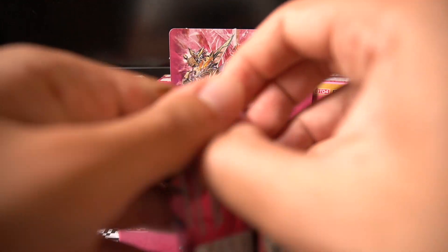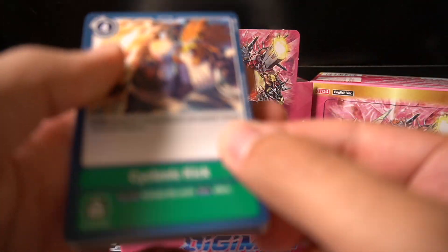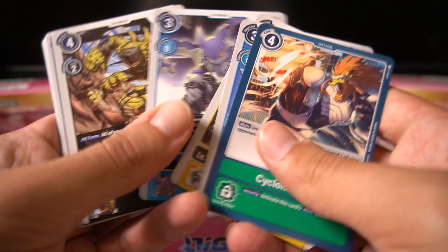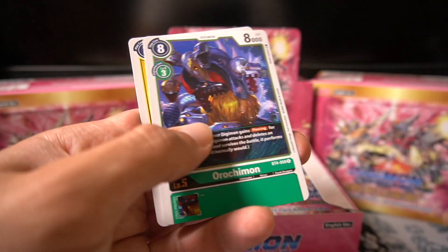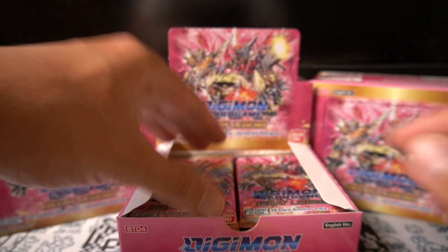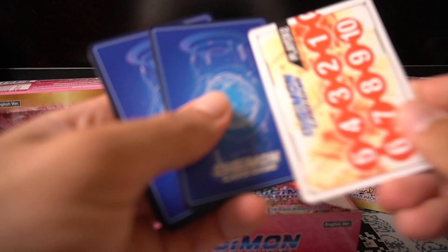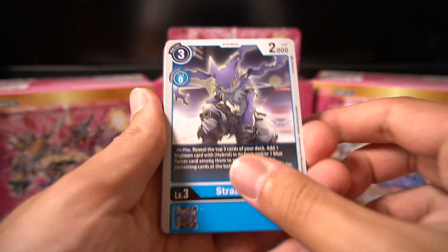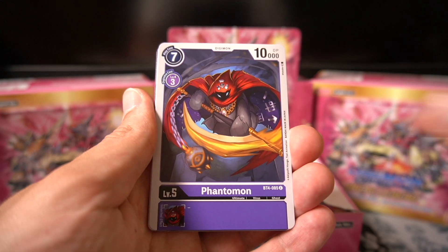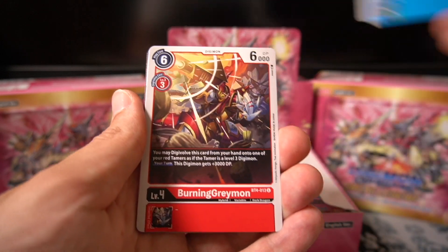We're going to jump right into the packs. I guess we only pulled one RiseGreymon which is a bit sad — it's the one card you need multiples of for the future. Another Tai, nice. But also look at all the rares — I think some I'll have more than four copies of so I can offload those. This pack feels textured — I think we got something. It looked kind of red, please be the WarGreymon!